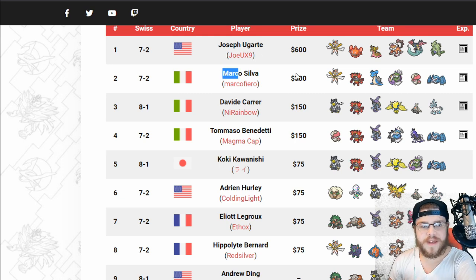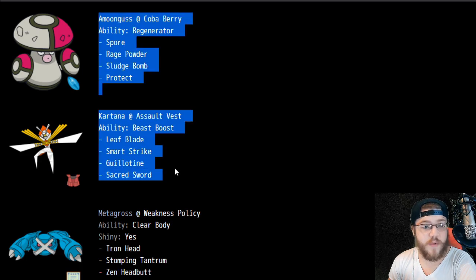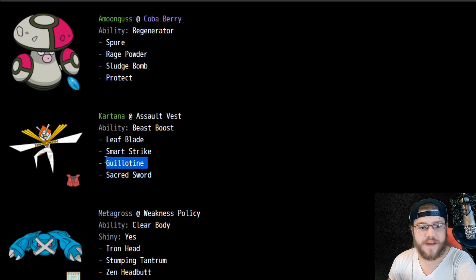Next we have Marco Silva getting second place with a different team — they only shared one Pokemon. We see Kartana, which is a really powerful teammate. Let's see if it's AV — it is AV. He ran Guillotine. What a monster — he literally ran Guillotine. The one you can't see is Incineroar: just Fake Out, Parting Shot, dual STAB, Intimidate, Iapapa Berry. Nothing crazy there. Metagross, nothing crazy.